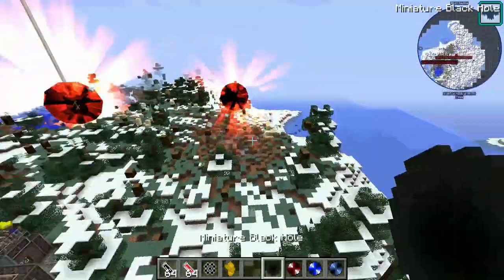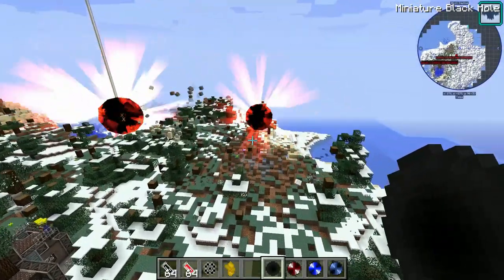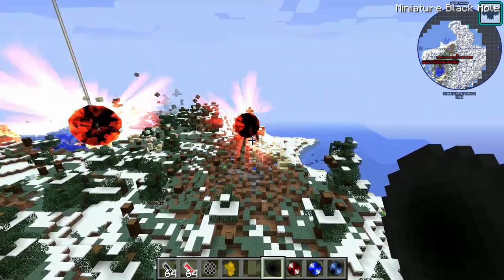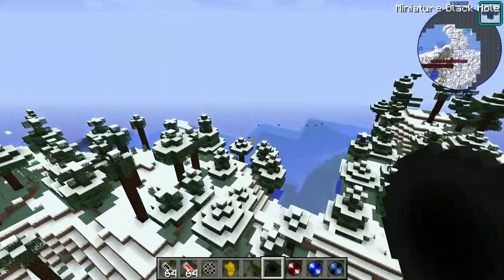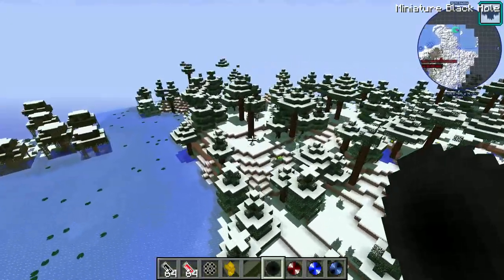Oh boy. Alright, so that's the spark one. It's almost the same color as that one. You can see it's pulsating, like it's getting bigger. Well, it's probably because they're close to each other, so it's like trading gravity or whatever. That sounds stupid.